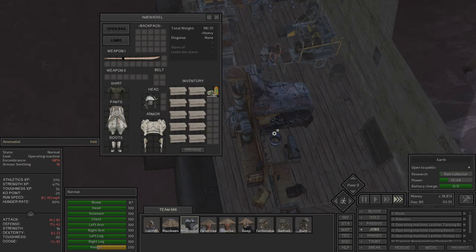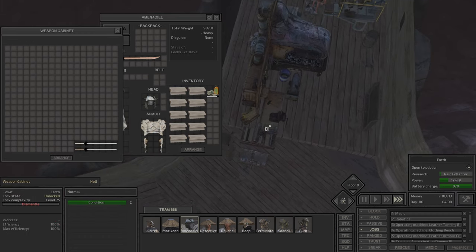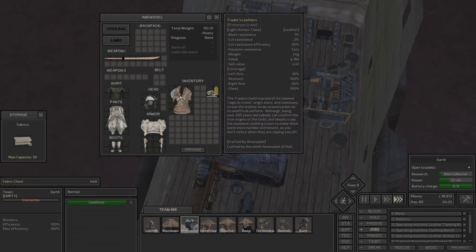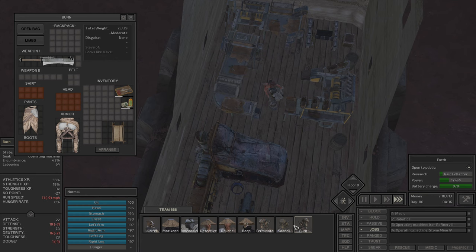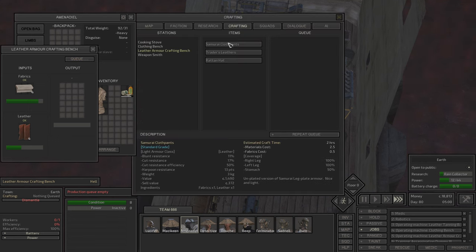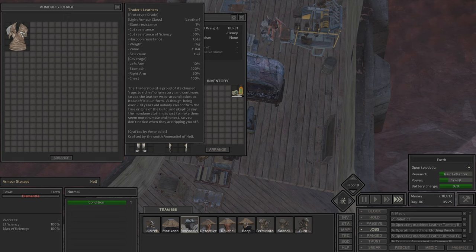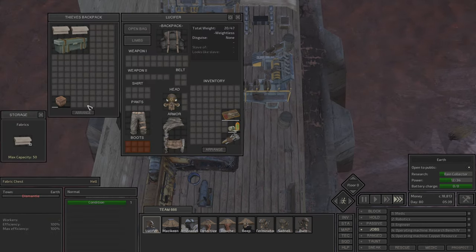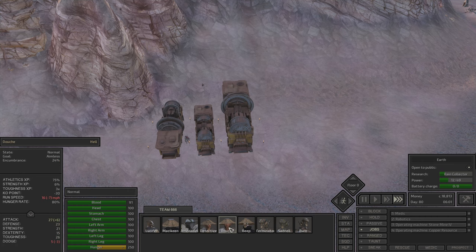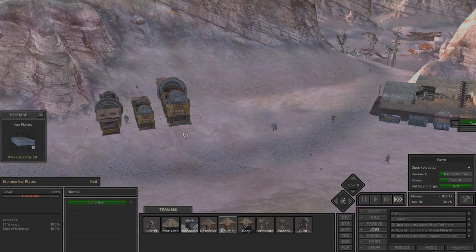We need Amenadiel to have spots in his inventory, in his slots. He is not going to be able to do anything. We can put the fabrics there. Raiders ladder - why are we doing those things? I already forgot why we put them. We need more pants. Refinery takes iron plates, and we are not going to have a shortage of the iron plates - they are going to always be there.